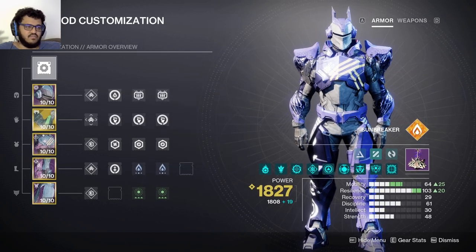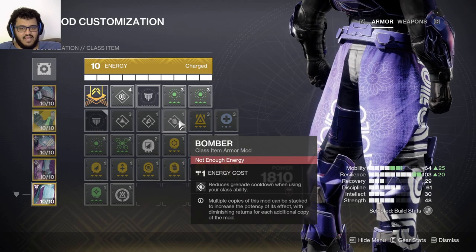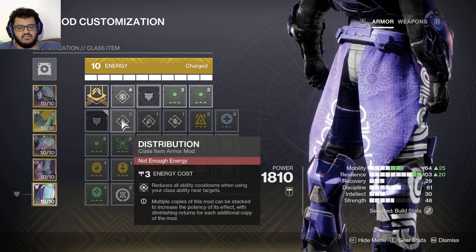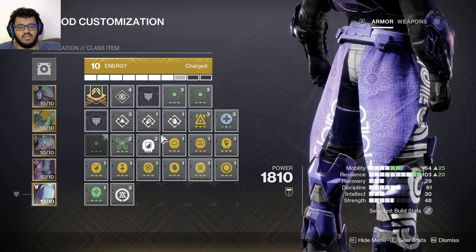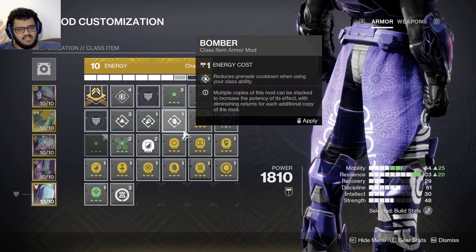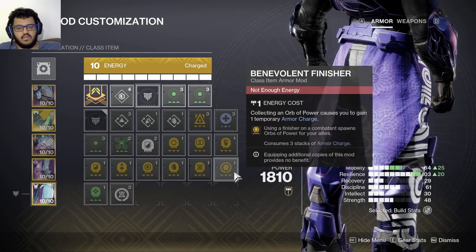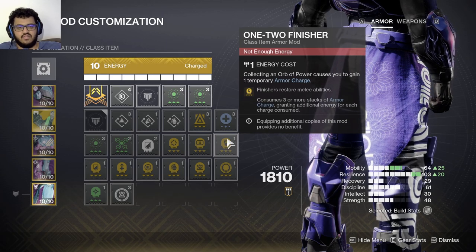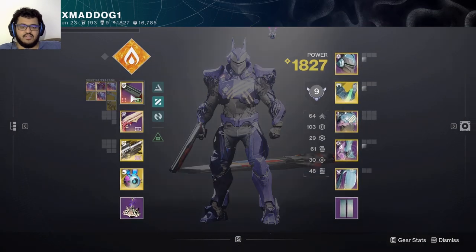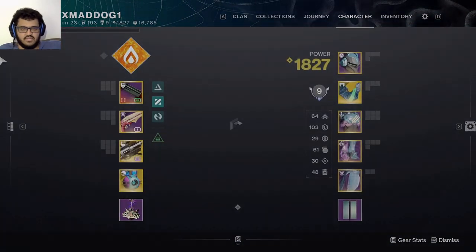You can always switch to this for boss damage but I prefer it like this. It's not really a mod I suggest needing because you're going to get your class ability back with all the solar damage you do, and you'll get your melee back anyway. You can substitute resilience - I always have time dilation, that's not a question. You can also have a one-two-finisher on and that will restore your hammer back a bit quicker. A one-two punch shotgun is the next thing you want - hitting a target with nearly every pellet in the shot increases melee damage for a short duration.